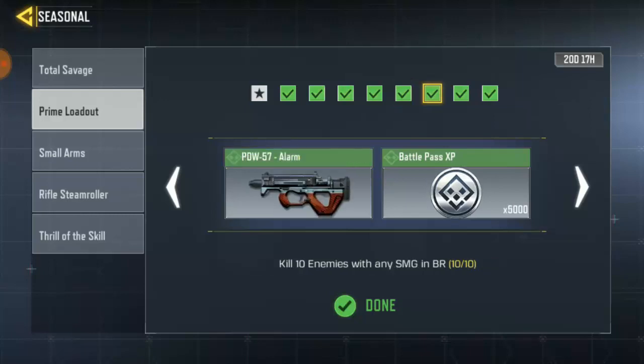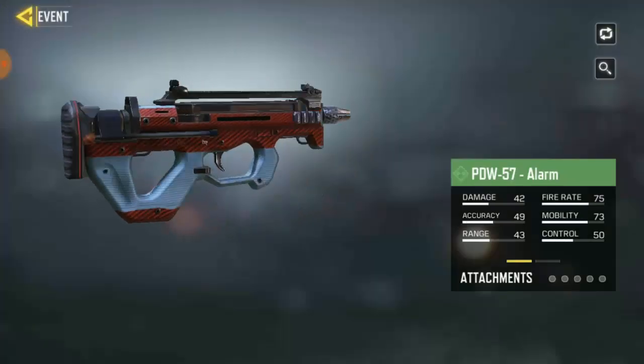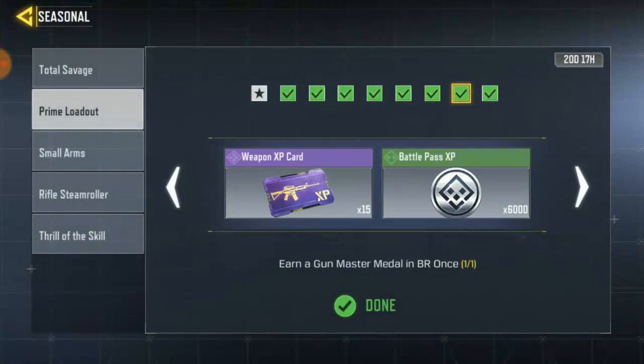Next task: kill 10 enemies with an SMG — just go ahead and get an SMG and take down 10 enemies, it's pretty easy. And then there's a Gun Master mode medium task. What this means is you have to kill above a certain amount. If you want to complete and pass this task, just make sure you get the required kills above the threshold.